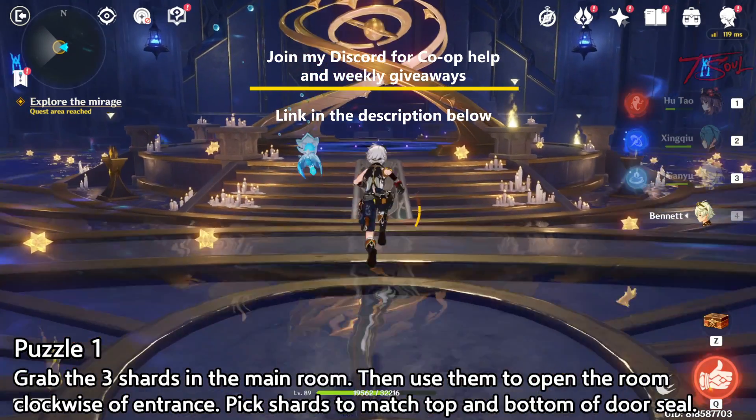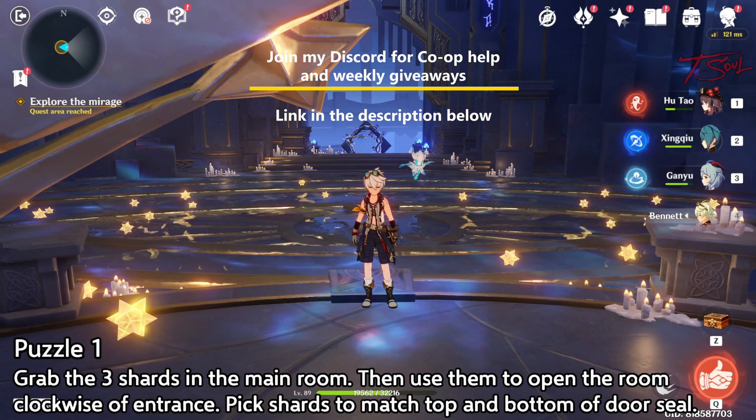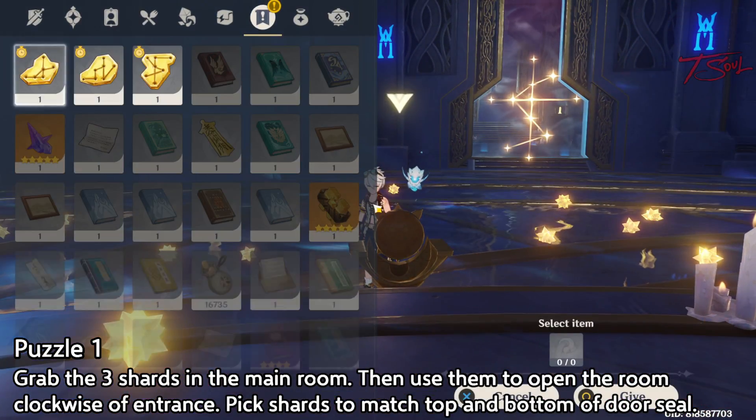When you first enter the domain, go and grab the three little shards in the main room. We'll need those shards to open doors. Go to the first door clockwise of where you entered, and you can place the shard on the top half and the bottom half to match the symbol on the door.